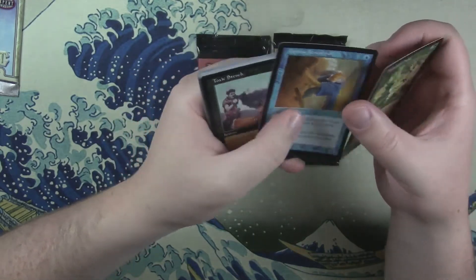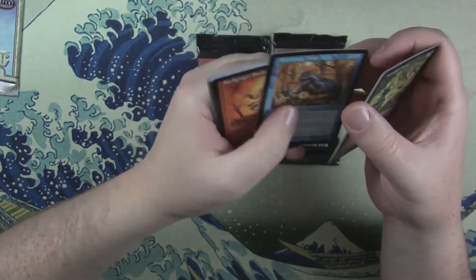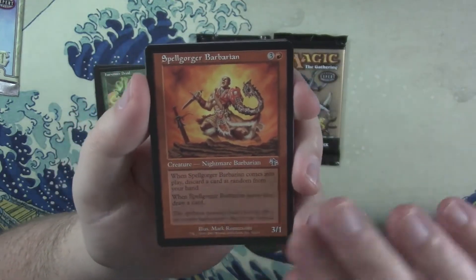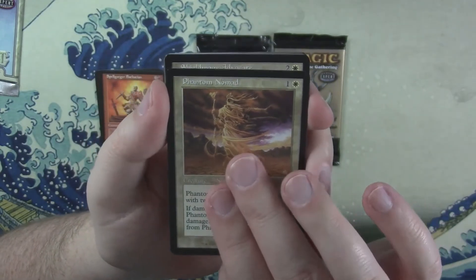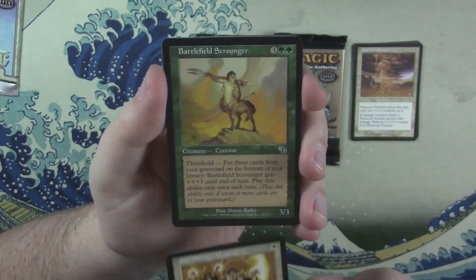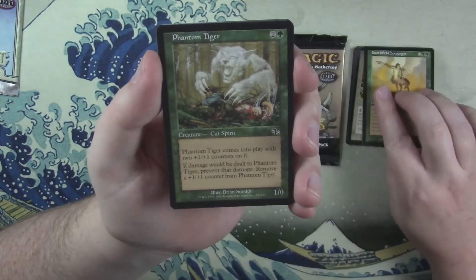Hapless Researcher, Toxic Stench, Sudden Strength, Worm Fang Newt — my goodness — Spell Gorger Barbarian. I'll hold this a little bit higher so you guys can see it. Phantom Nomad, Shielding Mage, Advocate, Battlefield Scrounger.